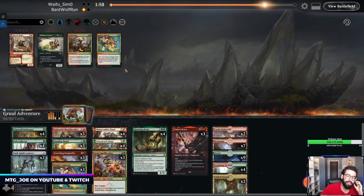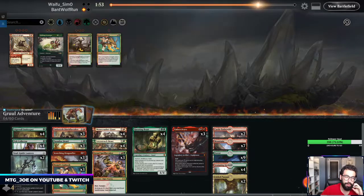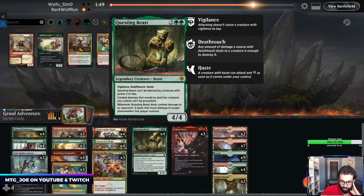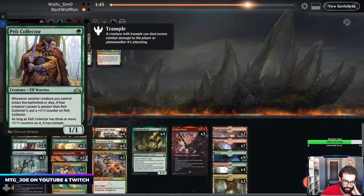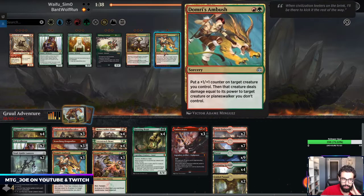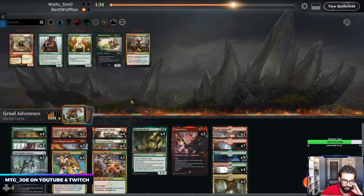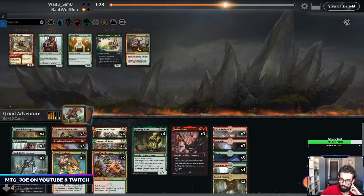We're just playing unranked ladder right now — I want to test this deck out before taking it to Ranked. Questing Beast is pretty good. Domri's Ambush, probably a couple Pelt Collectors, maybe a couple Druids as well. I think I want the other Ambush — having removal will be good in this matchup. We still have a good amount of Adventures to support this, so let's run it like that.